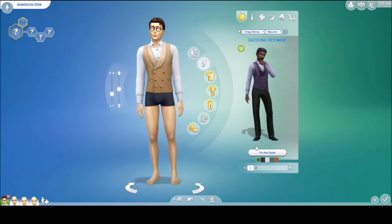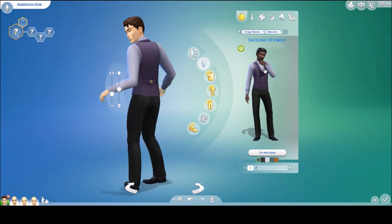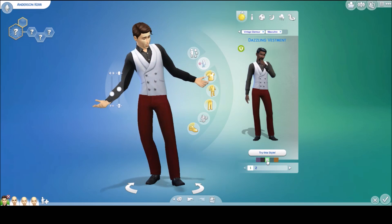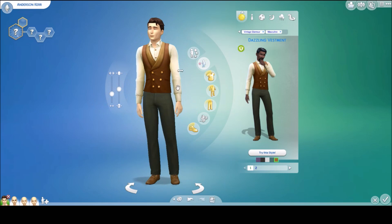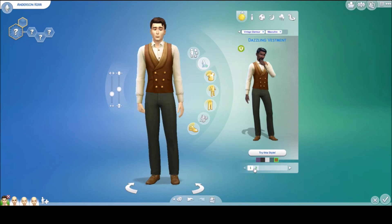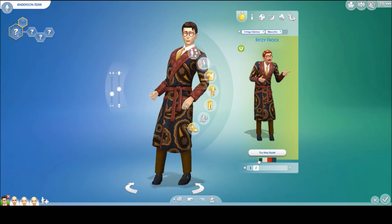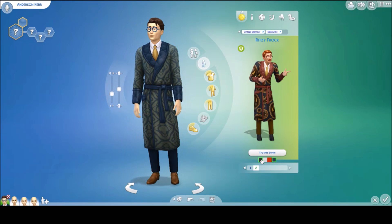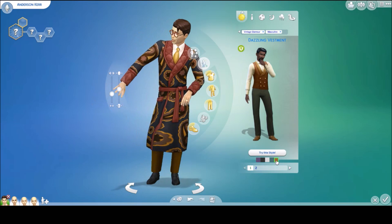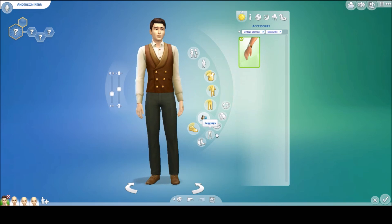There are two new style looks. This one is called the Dazzling Vestment — it comes in all these colors, and I think I like the first one the best. And we also have this second style look in different colors. I'll put his glasses back on. It also has a new watch, which looks like just a typical watch in my opinion.